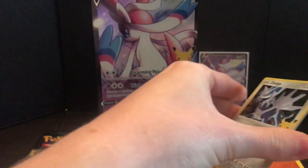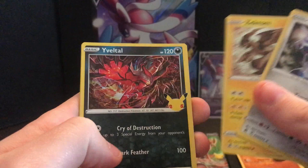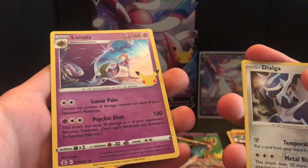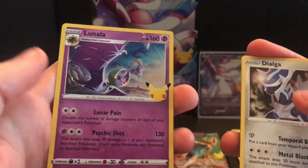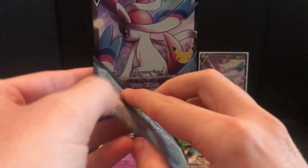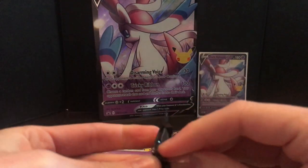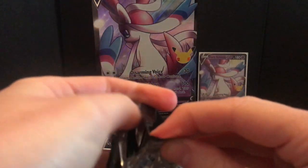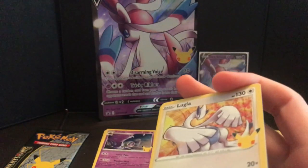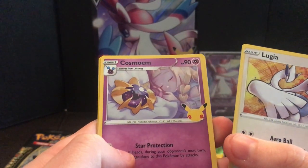Let's go to the next pack, let's not waste any time. I want to get the Pikachu's - the flying Pikachu's, that's what I need. Dialga, Zekrom, Yveltal - oh nice, Lunala! I don't think we've got a Lunala yet, with Lillie in the background - that's nice. Nothing too crazy but I wish I had more cards in these packs.